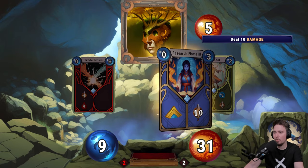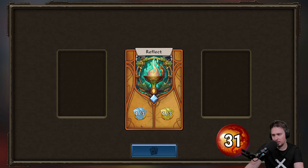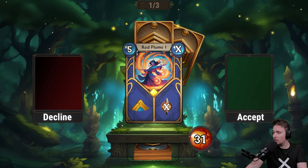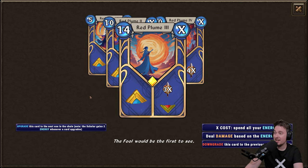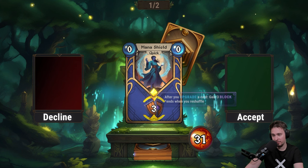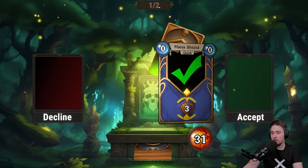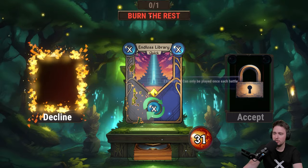I'll get damaged again — oh no. Okay, we'll finish it. There's still one card that will hurt me, I keep forgetting. Reflect — select one common card from options, or select one rare card. We're going for rare cards. Red Plume: upgrade, or spend all energy and deal damage 5, 10, 14, or for zero deal damage four times your energy — that's a good one. But I'll pass.